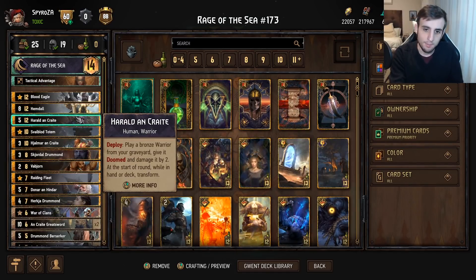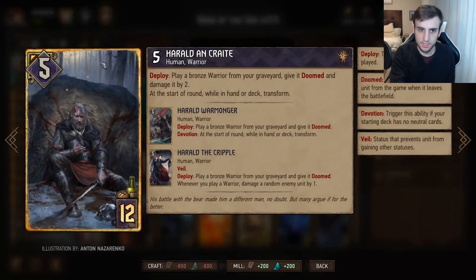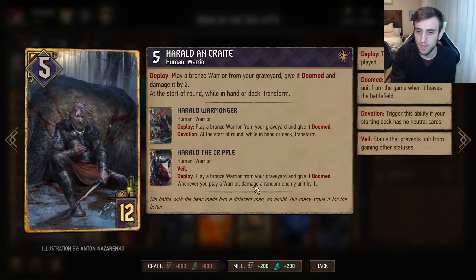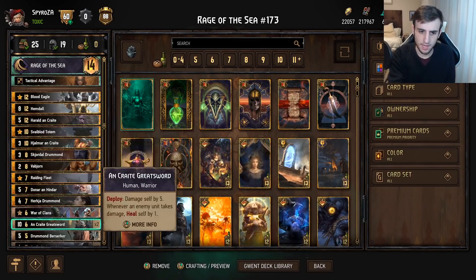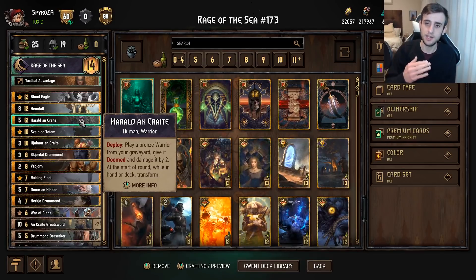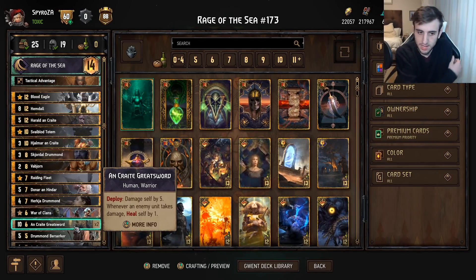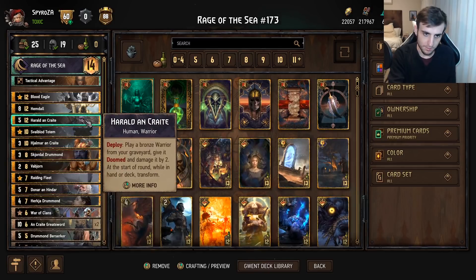Then we have Herald on Crate — play a bronze warrior from your graveyard and give it Doom, then damage an enemy. You're mostly going to use the third form: play a bronze warrior from your graveyard and give it Doom; whenever you play a warrior, damage a random enemy by one. The nice thing is you can actually resurrect a Great Sword, and because the Great Sword is a warrior it will immediately proc Herald on Crate's ability, damaging a random enemy — meaning the Great Sword will instantly get healed up to six strength. Getting a six-point Great Sword on the board in round three is quite nice.